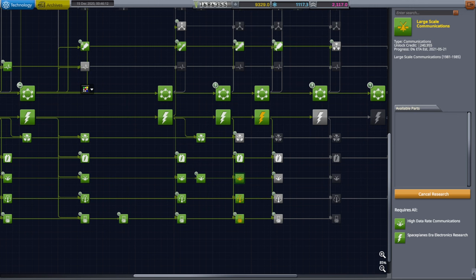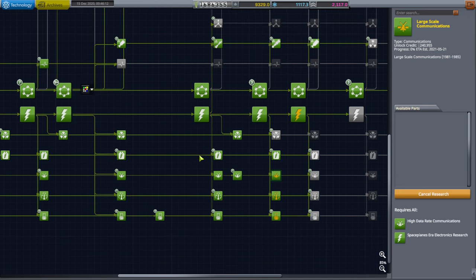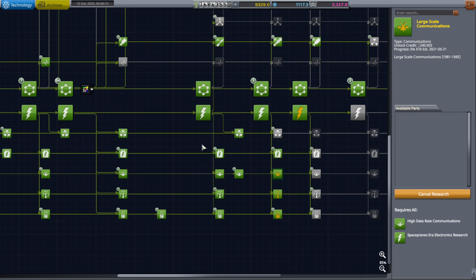Hello everyone, welcome back to my European Space Agency RP-1 career in Kerbal Space Program 1.12. We recently figured out that we have holes in our comm system, so we should launch some commsats first before continuing with the station contracts.